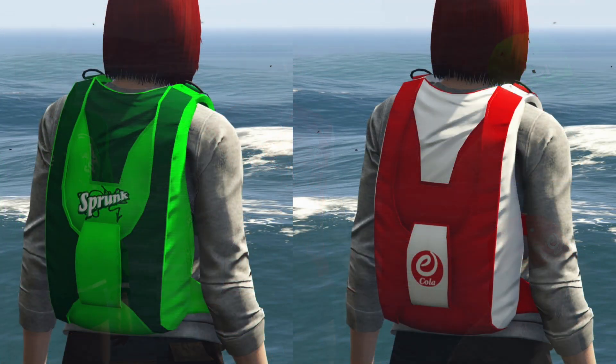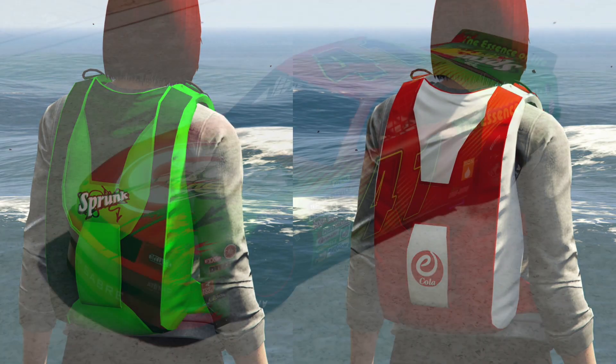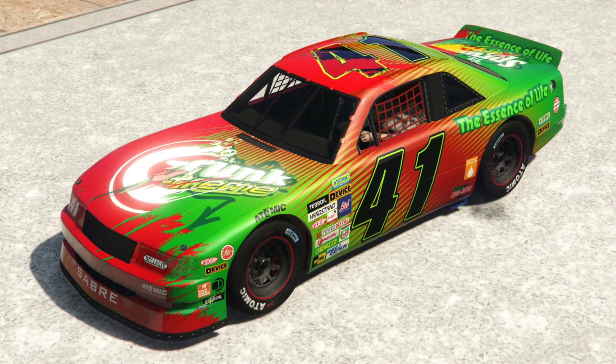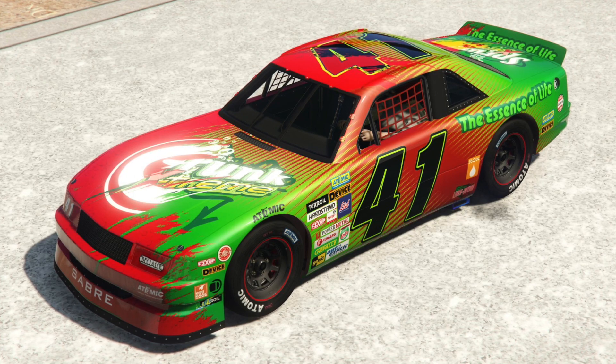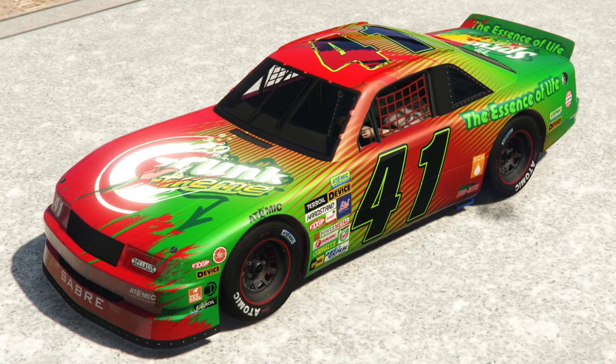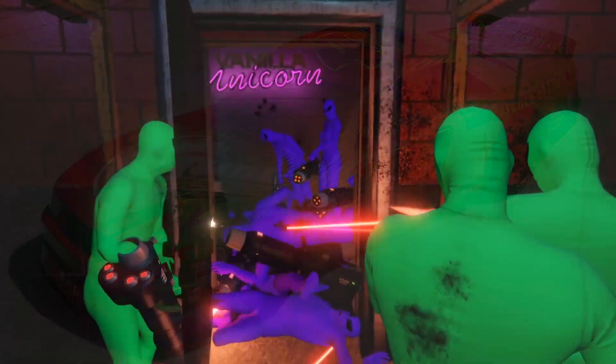They also added a Sprunk and E-Cola parachute bag, which is pretty cool, and this would make sense for it to release soon given the Skydive collectible we have. And then there's a Sprunk and E-Cola livery for the Hot Ring Saber — you can see it literally splits the two liveries in half, where you've got half Sprunk and half E-Cola. So this is extremely cool.